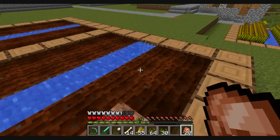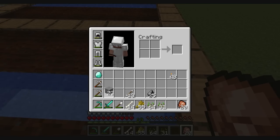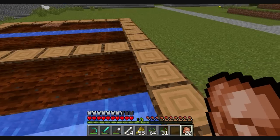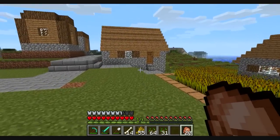So what we need to do here is first get rid of the water, which we can do - I don't want to waste my stone. I'm gonna have to go in there again and make an axe as well.